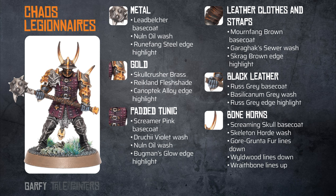The leather clothes and straps are base coated with Mournfang Brown and then washed with Agrax Earthshade. Skrag Brown is used to edge highlight. The black leather is a Russ Grey base coat, then Basilicanum Grey wash is applied all over — return to Russ Grey and use it to edge highlight.